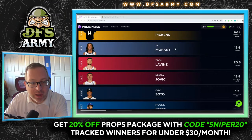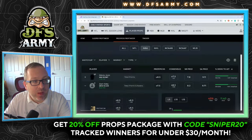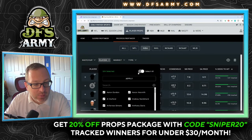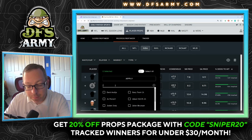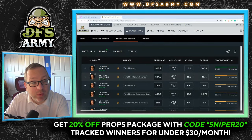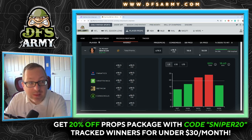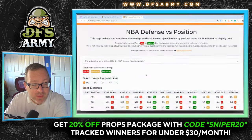First up we're going to look at Ja Morant, 19 and a half points is the line. We have the DFS Army prop optimizer open to compare PrizePicks lines, sportsbook odds, and our projection model to find plus EV plays. The odds slightly lean towards the under — sportsbooks actually have this at 18 and a half on DraftKings, slightly shaded towards the over. PrizePicks has the line at 19 and a half, our projection model has it at 18.59, so we're going under.